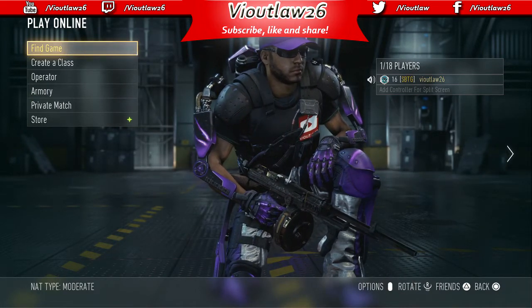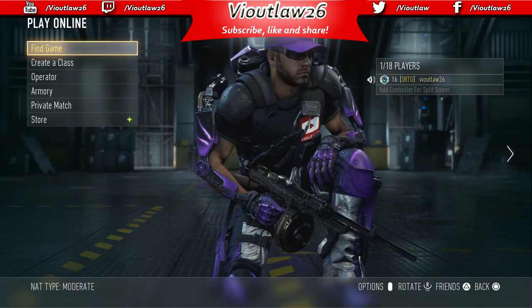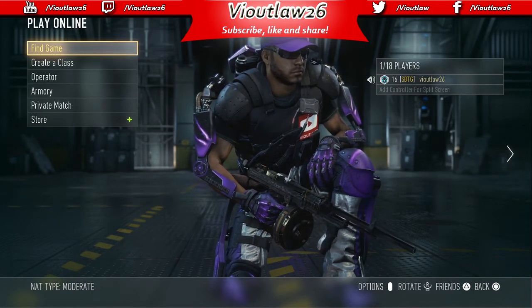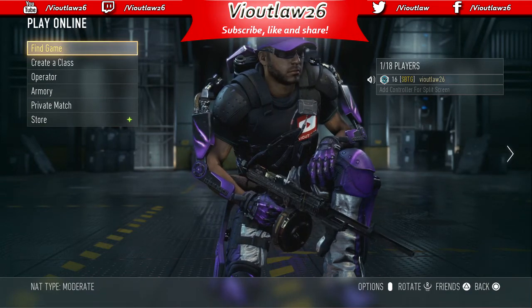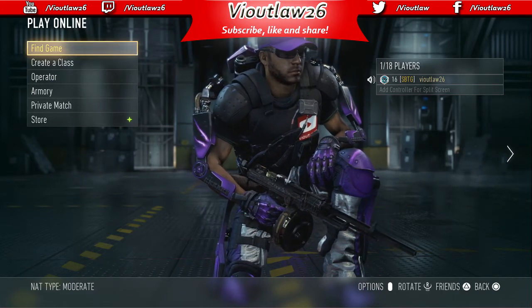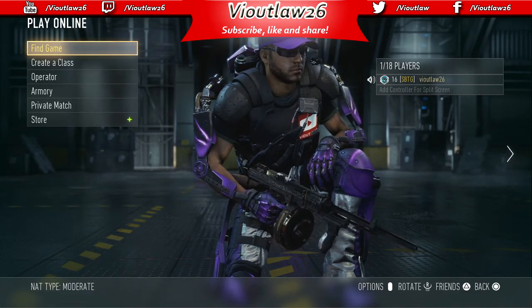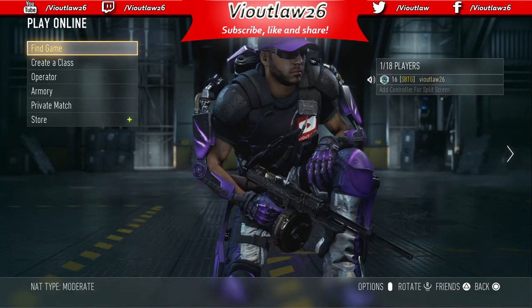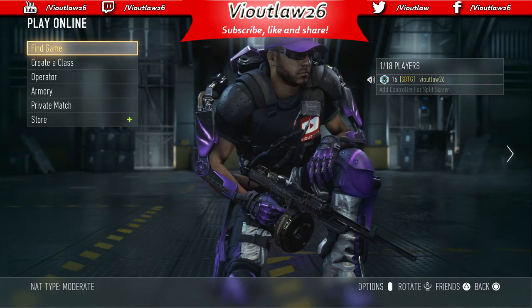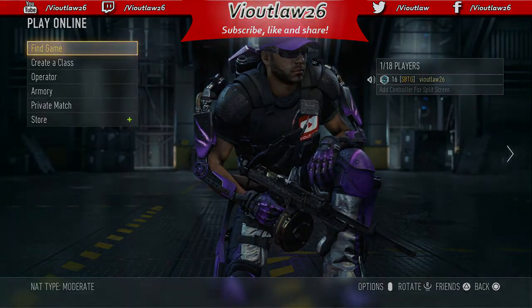It might be called the SAC 3, but Call of Duty fans are seeing a return of the Vector coming back to Advanced Warfare. Let me know down below — are you excited about the new variants? Do you think we should call them the fourth elite weapon? And do you think I'm right that it looks just like the Vector? Anyway, it's your boy verylaw26 — thank you for the love, over 840 subs right now, on the way to 900!